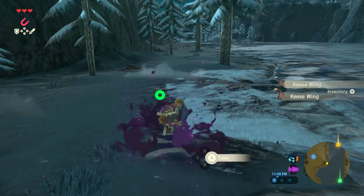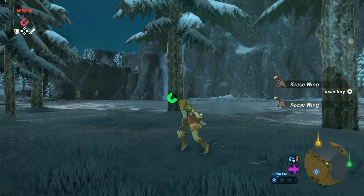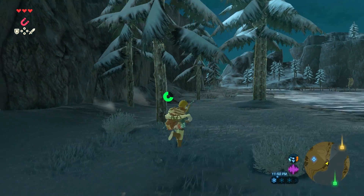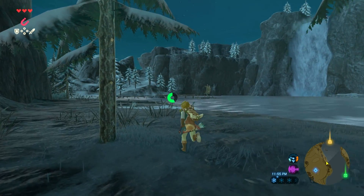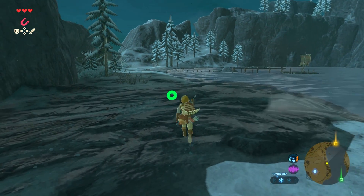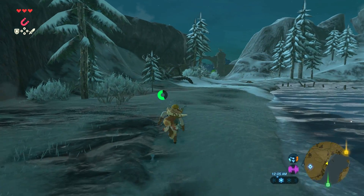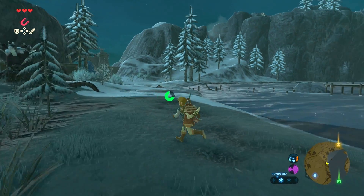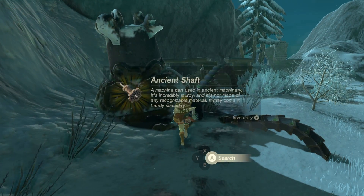We got a bunch of keese around here. Some of them are gonna be icy keese — they can also freeze you. The enemies are kind of a step up in this area compared to the rest of the plateau. Most likely, if you went from the Temple of Time to go up to the mountains, you would see this spot. There's more bokoblins over near this gate, and you can get some more peppers that way. They really try to prepare you, even if you don't have the doublet — there's ways to stay warm.